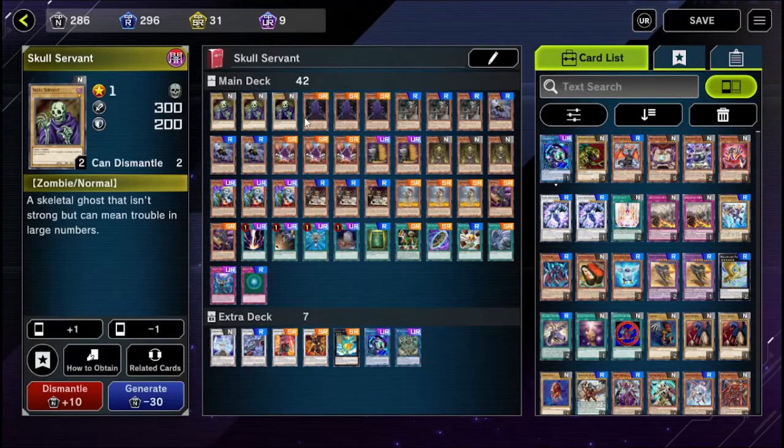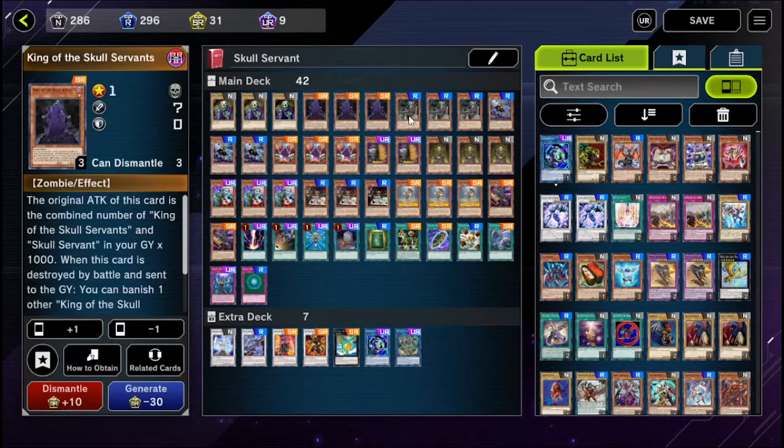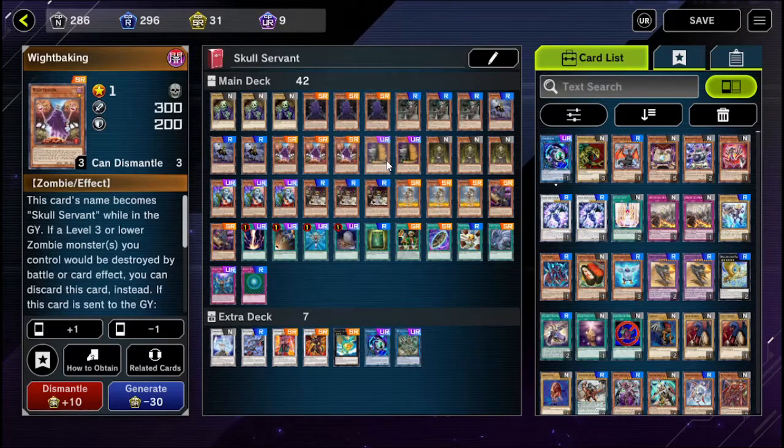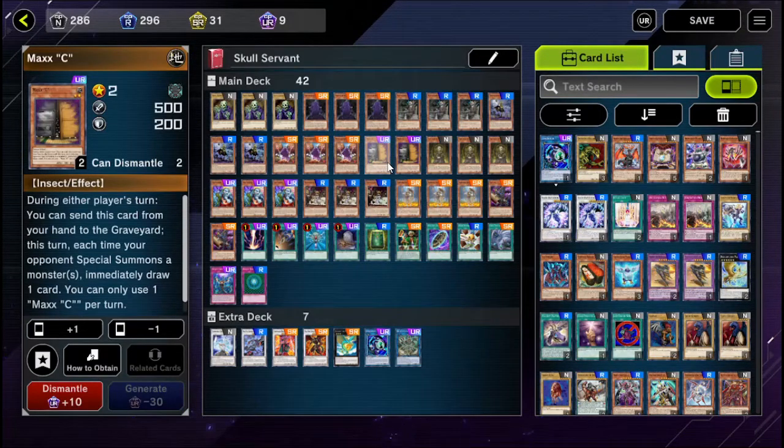I'm running three copies of Skull Servant, three copies of King of the Skull Servant, three copies of White Mare, three copies of White Prince, three White Bakings, and two Maxis. I know technically I'm running 42 cards, but Maxi is kind of not locked out anyway because I'm going to be drawing a bunch of cards, so Maxis are always useful.